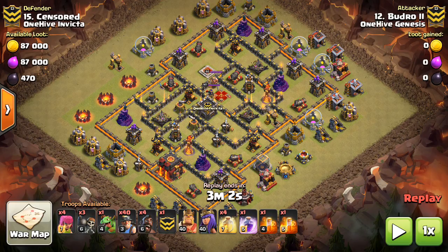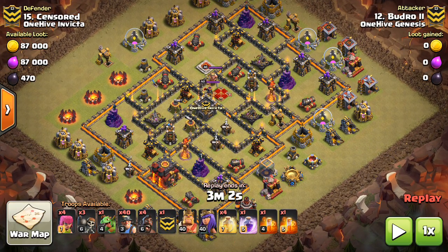Hey guys, what's up? Bisectatron here from OneHiveGazette with the next video. This one is on Town Hall 10 miner attacks and how to use the right type of miner attack at Town Hall 10, because it's not just about spamming miners across the base and dropping the heals on them.